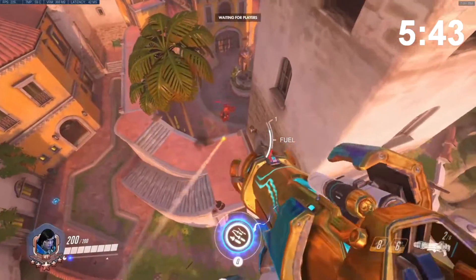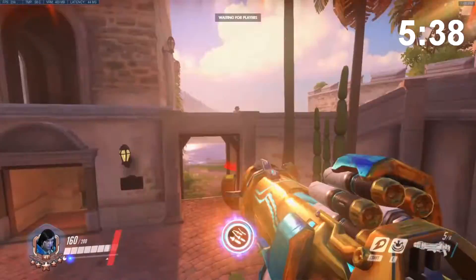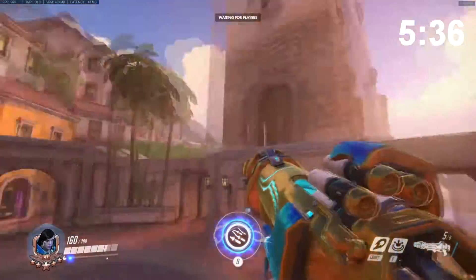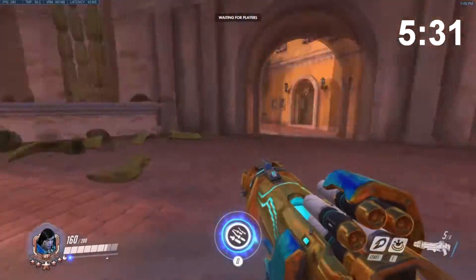For the creative types, Pharah has a third ability - and no, Barrage, I'm not talking about you. At the price of 40 HP, you can left click the floor while jumping to give yourself an insane amount of height without wasting fuel or Jump Jet, which will help extend your airtime a ton.